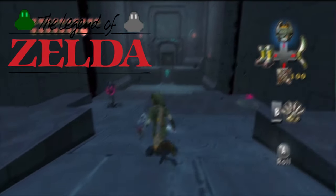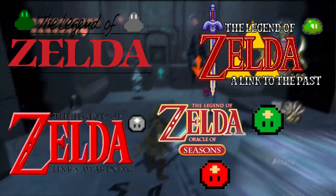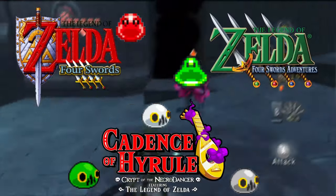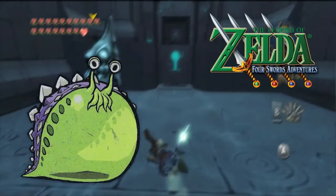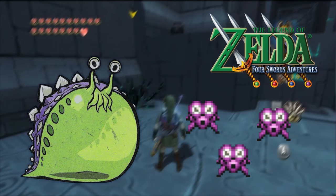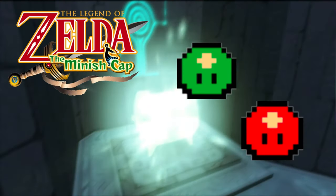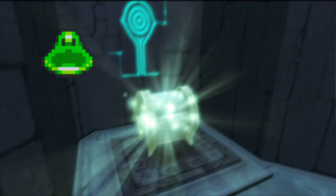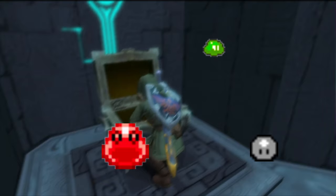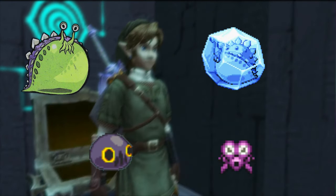Zoles are found in The Legend of Zelda, A Link to the Past, Link's Awakening, Oracle of Seasons and Ages, Four Swords, Four Swords Adventures, and Cadence of Hyrule. In Four Swords there's a boss named Darazol, but after it's defeated the smaller enemies look more like Octoroks. In the Minish Cap there's code for Zoles and Gels to be in the game but they weren't used. I have a pretty neutral opinion on Zoles — I enjoy enemies with combination stages, though they can be annoying for the same reason. I think the good outweighs the bad on this one.